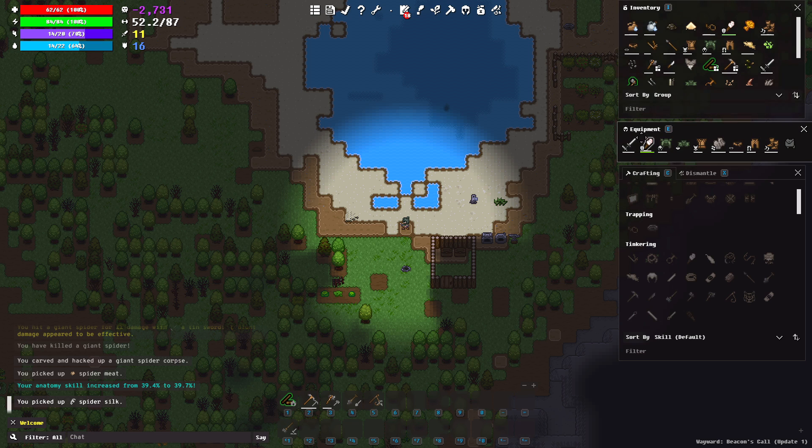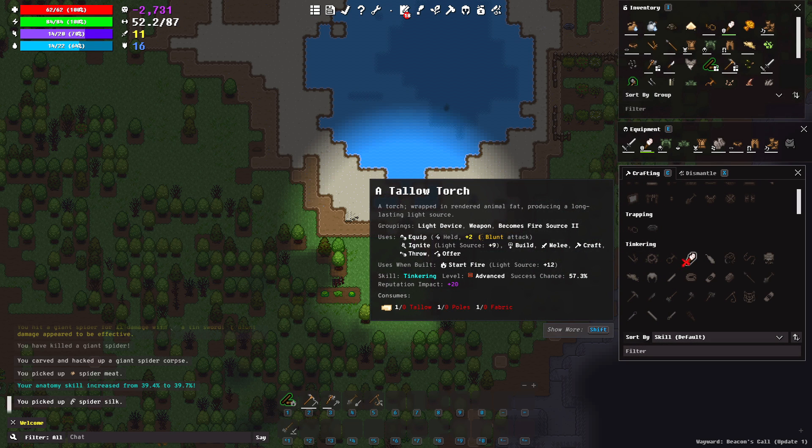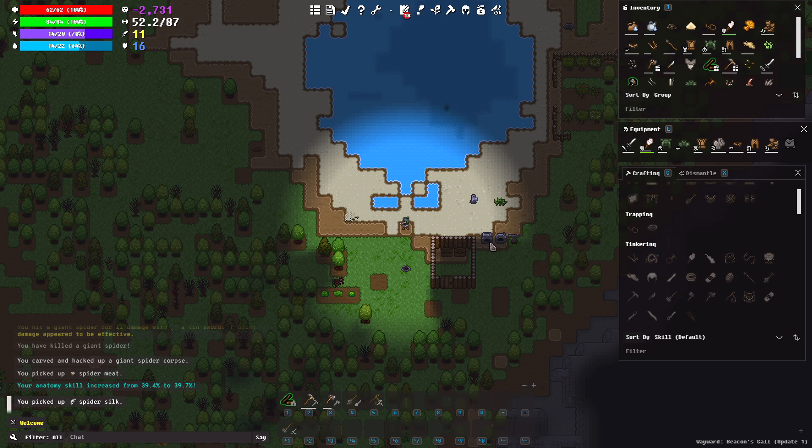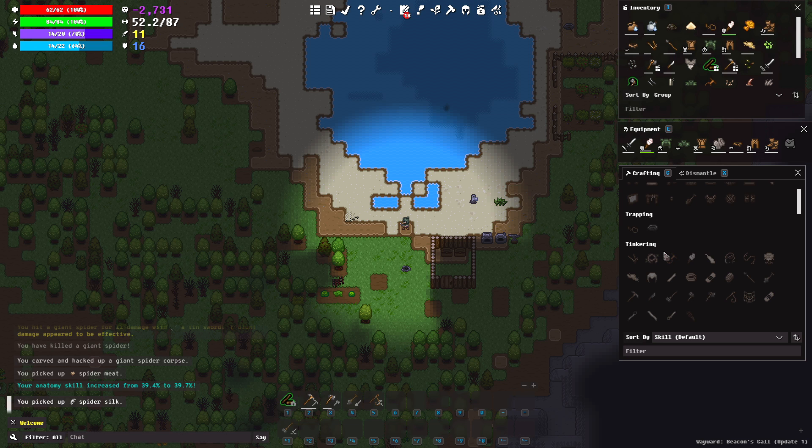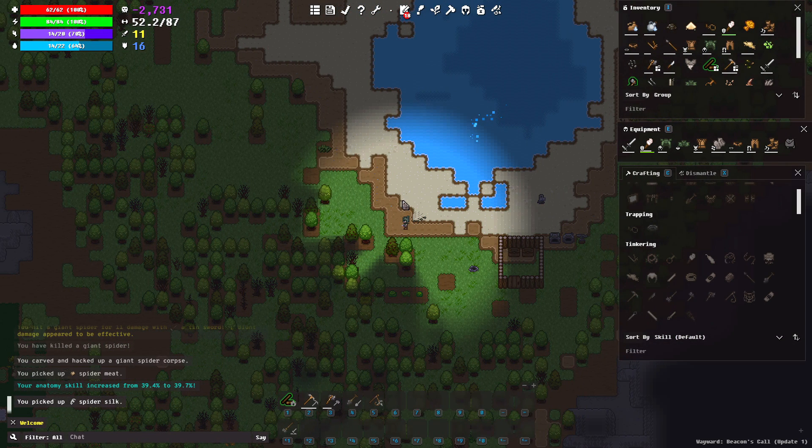Inventory's up in the top right, equipment's over here, and this is our crafting menu. This game has a deceptively huge amount of crafts you can do inside of it. This is a Discovery Crafter's effectively dream game. On the surface it seems like it doesn't have a lot going on, but if you get into the game and start fiddling around with the crafting, you'll find there are an enormous amount of things you can do — it's tremendously customizable.